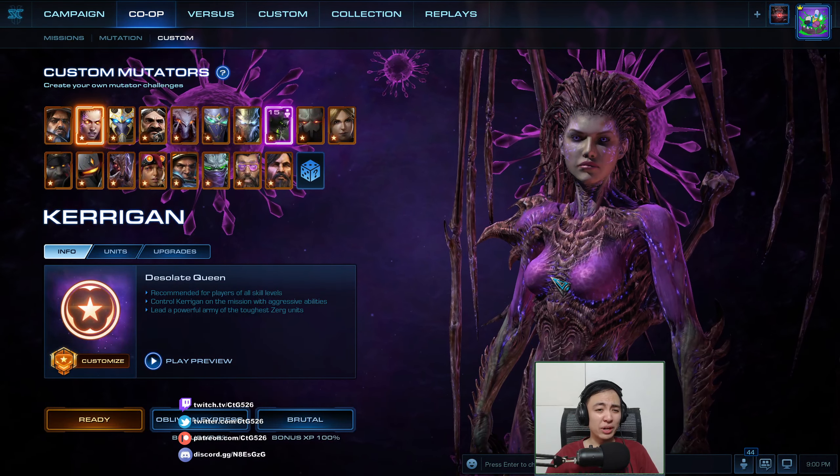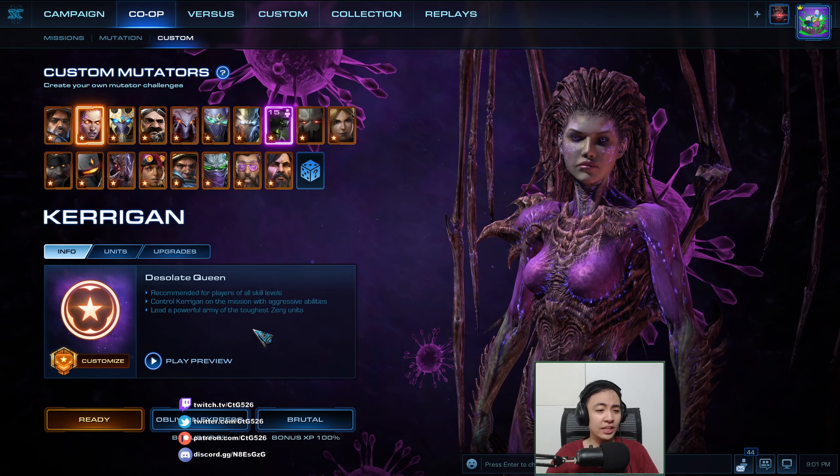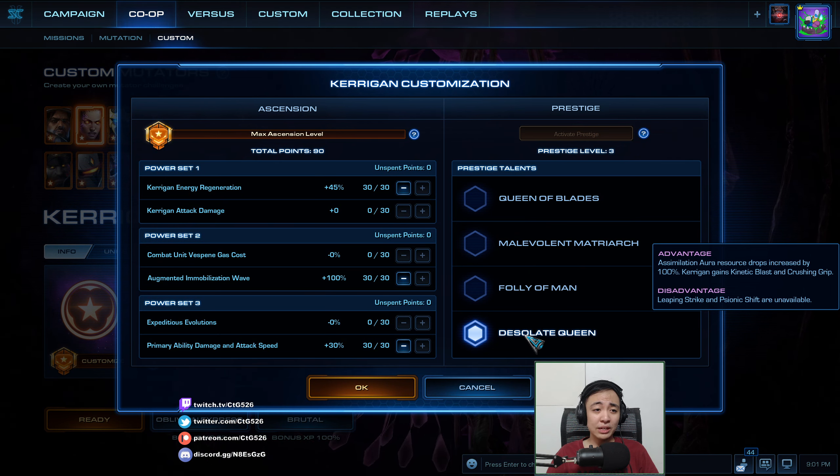What's up StarCraft fans, you are watching a co-op mutation. I am CTG today. We're doing Catch the Train on Oblivion Express. I am playing this time as Desolate Queen Kerrigan. This will make her have the snipey thing, the kinetic blast, and she looks like a Terran with Zerg hair.